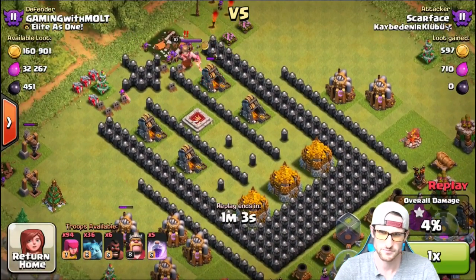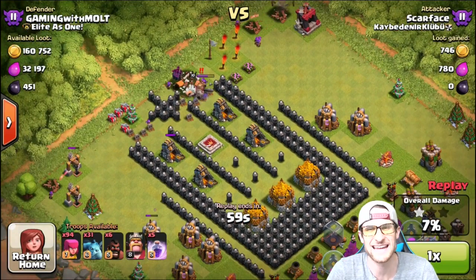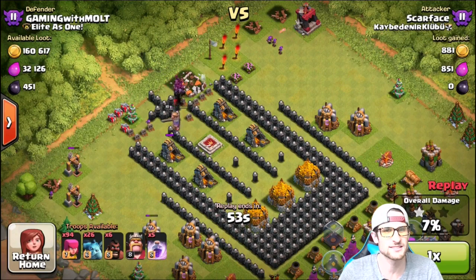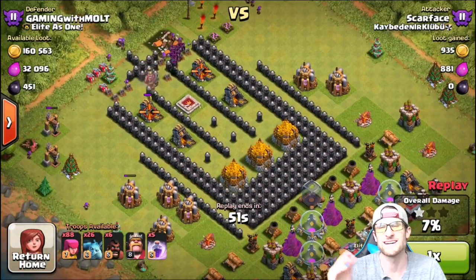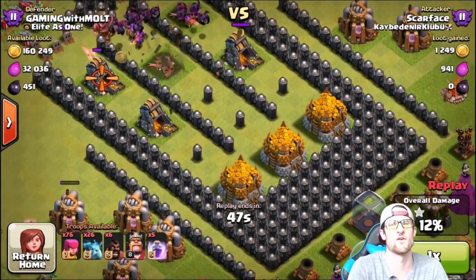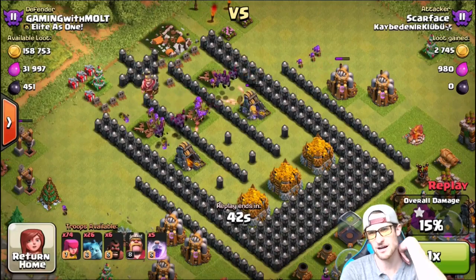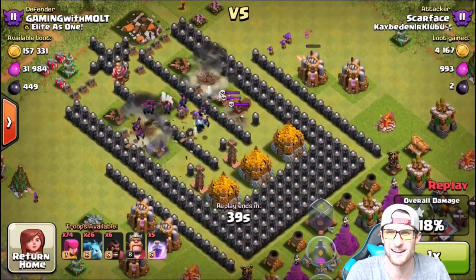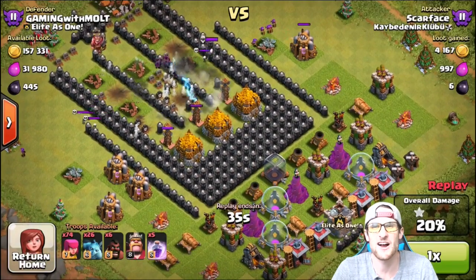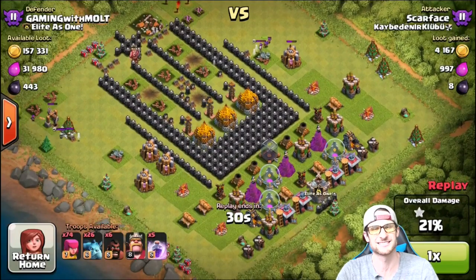He's dropping his archers and bringing in some minions to take out the King. Scarface is like, 'I got this' — there's 160,000 gold in there. He spawns right there, there go two spring traps to get rid of one archer — so dumb. A couple more go, then a giant bomb takes them out, and then the Teslas come in. The minions were chasing those skeleton traps, so the middle is completely clear.